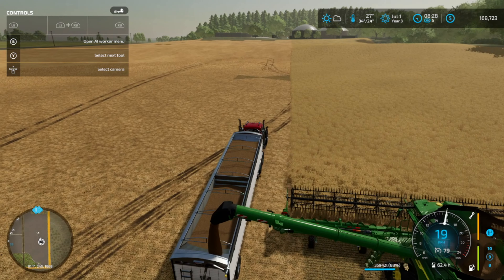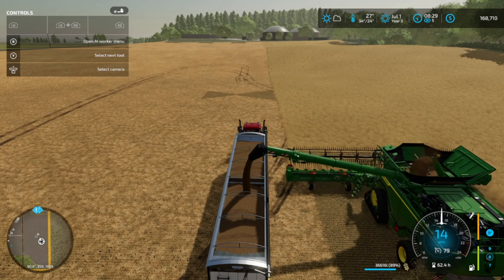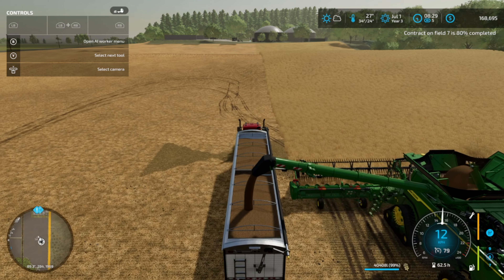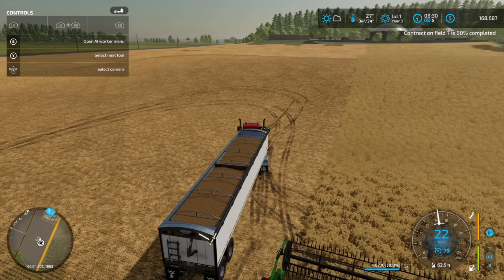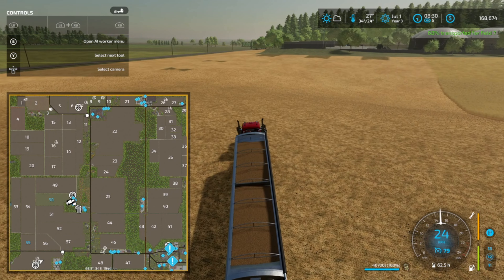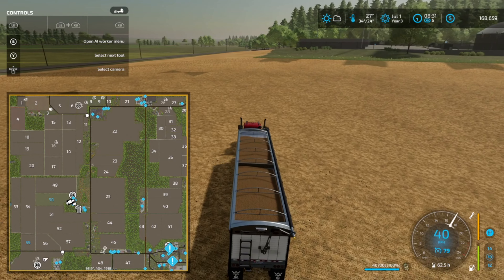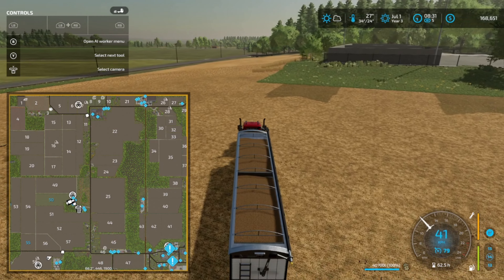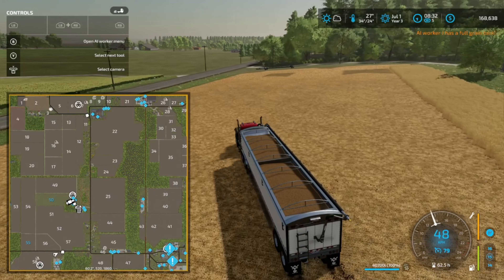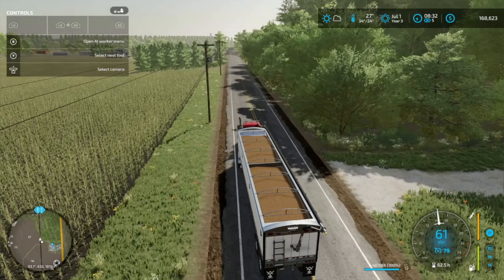I have to drive the truck over by myself because the AI struggles with it — it gets stuck a lot. Just trying to check to see if my other guy is still moving. Yep, this is transported so he dropped it off. Nice — one less thing I have to do.